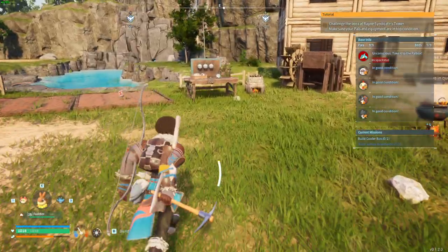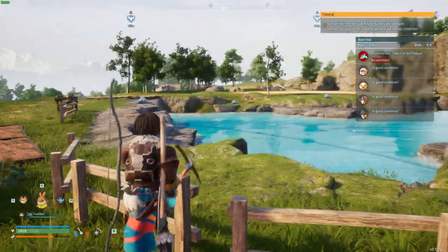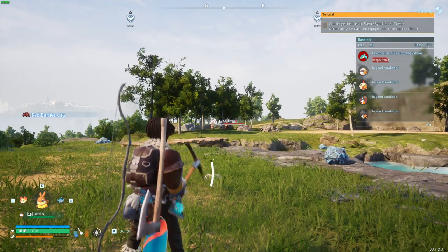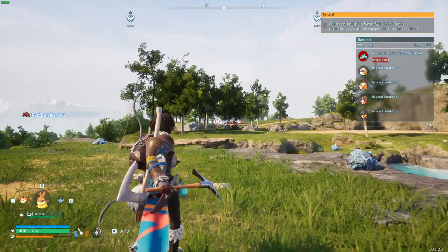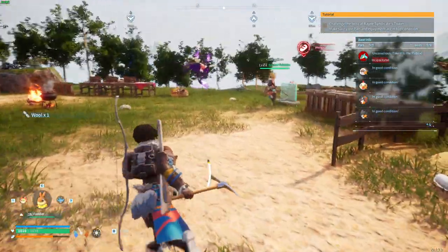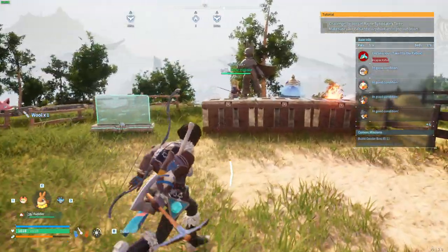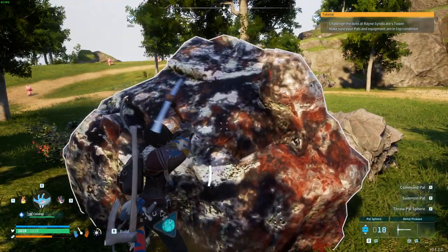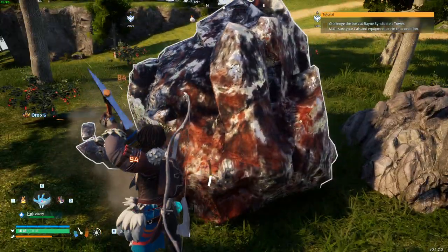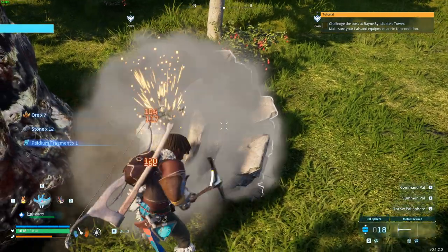Once we have that, we need to find ore which can be gotten from the stones over here or from these ore rocks over here. As you can see right there, this is a Cattiva PAL near the ore. These are example ores and of course we need to get them with a pickaxe. You can also go for the default stones, however you don't always get ore from them — only from time to time.